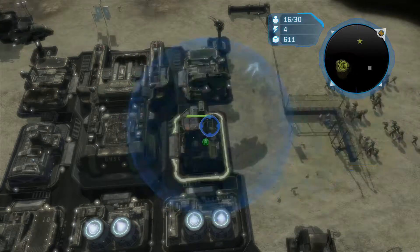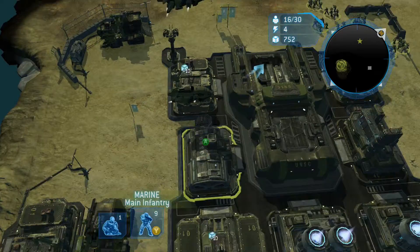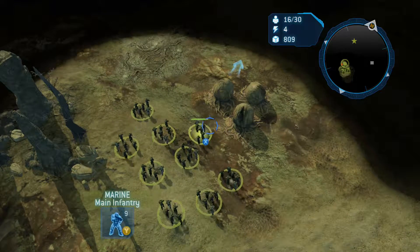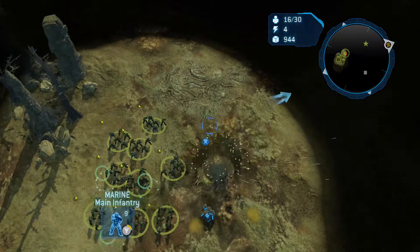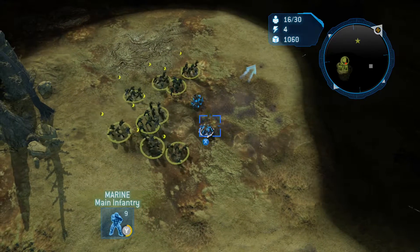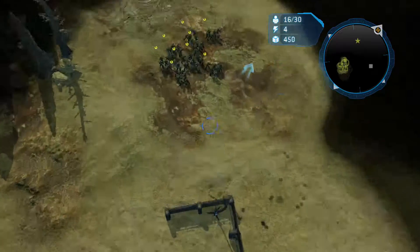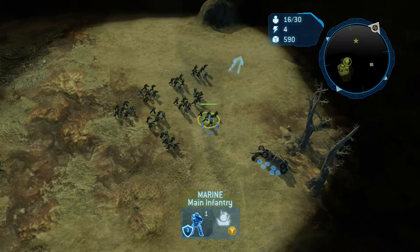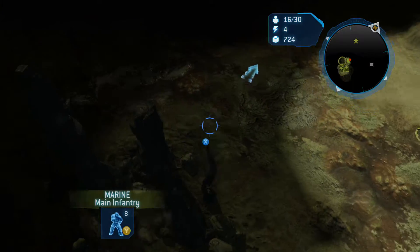We'll have reserves so we can make more troops. I'll get rid of that building and make an air pad. I don't know what those flood structures do so I'll just destroy them. This all works out in the end. Reserves researched, then I'll make the final turrets. I'll slot one of those units in there too.